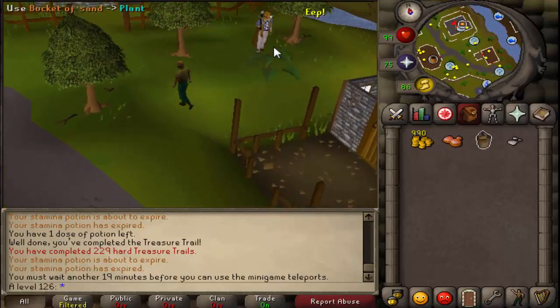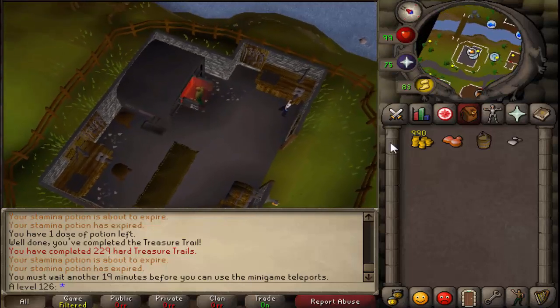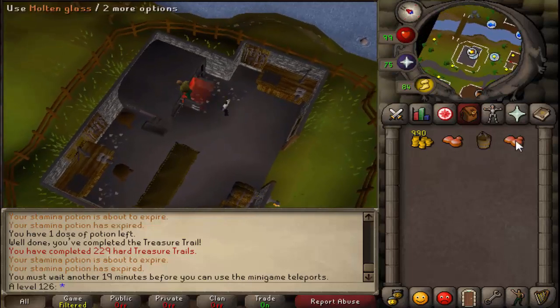Then you can just run up here. And there's the trusty furnace that pretty much nobody ever uses. Ta-da! You've got Molten Glass.